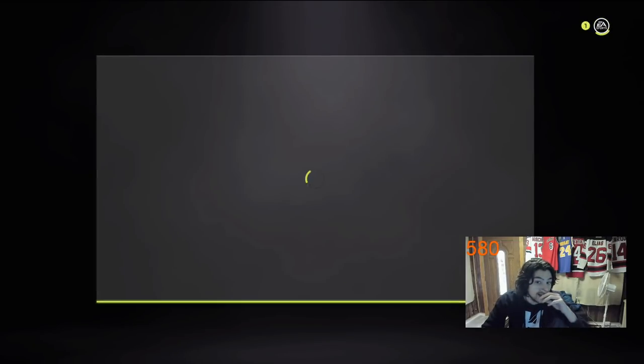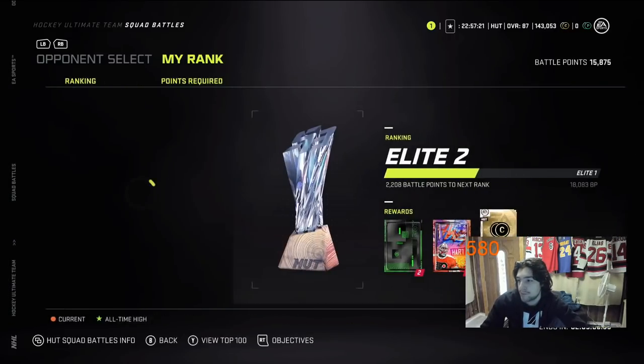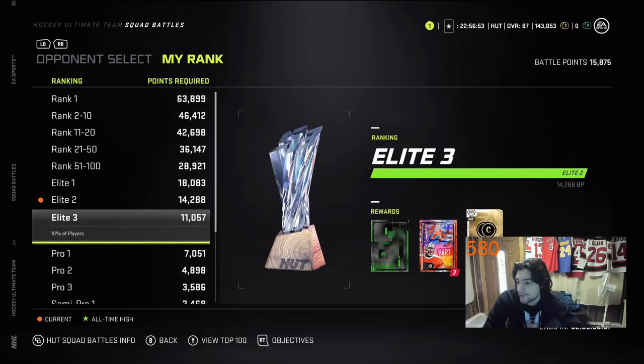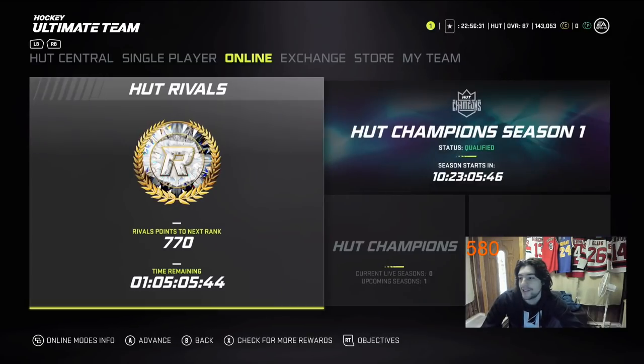Going back to offline: Squad Battles is very good to play at first because it's pretty easy rewards, just playing against the AI. I'm in Elite 2 and trying to get to Elite 1, which gets you three mega packs and a player pack plus 17k coins. Squad Battles ends on Wednesdays at 5 PM, so make sure you finish by then. Getting at least Elite 3 is pretty good — you get a mega pack, three premium player packs, and 14k coins. It probably only takes about 10 games a week, which is very manageable.